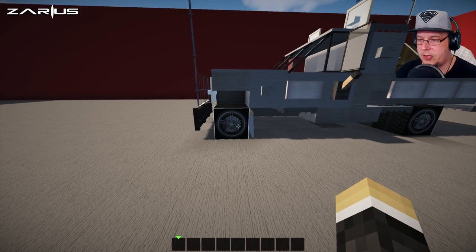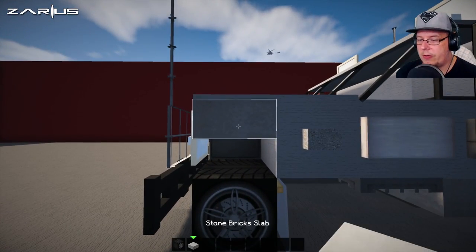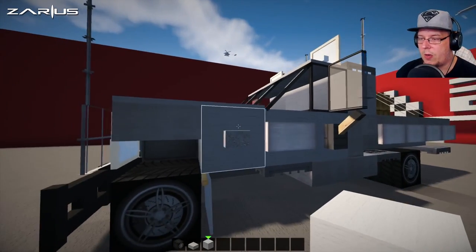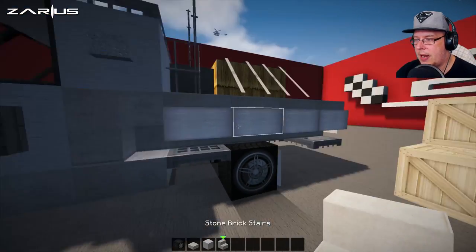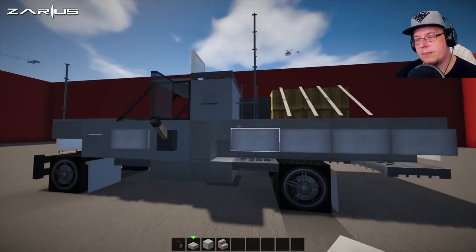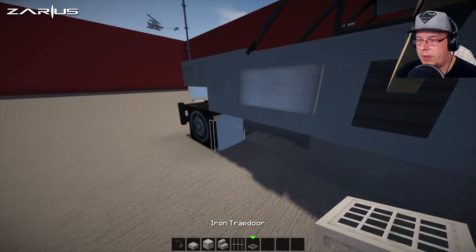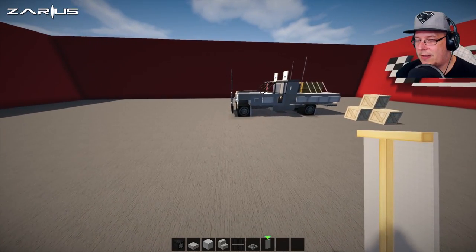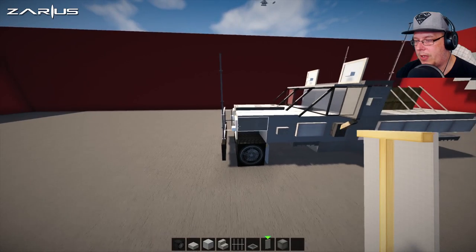I will teach you what blocks to go for. So what you want to do is grab yourself a coal block, some stone brick slabs — a choice of color, I'm going to go with a normal standard white and gray color — stone slabs, stone brick stairs, and we also need stone bricks, or you can use slabs. We need some iron bars, some trap doors, some gray banners, and a block of iron as well.